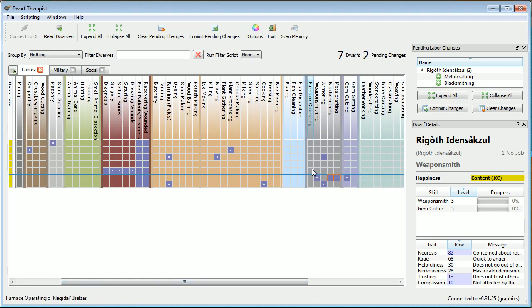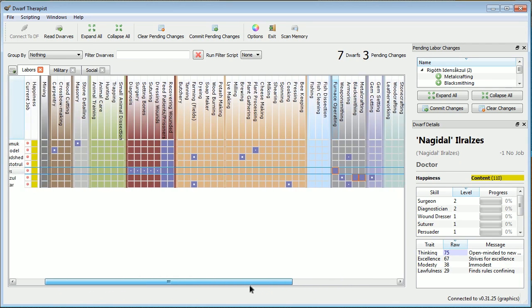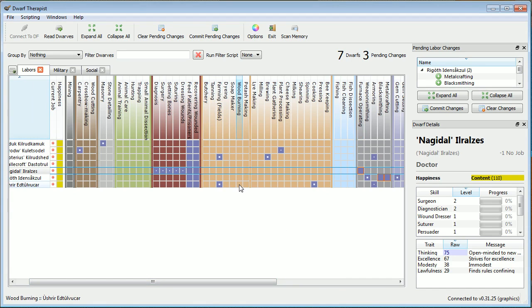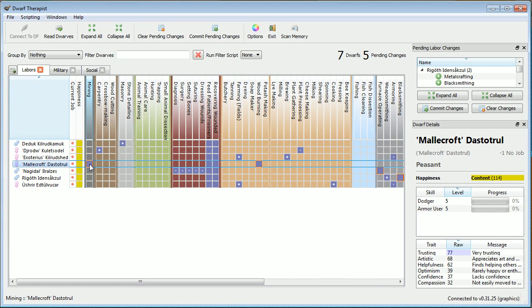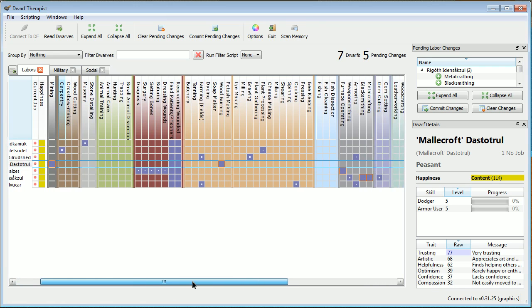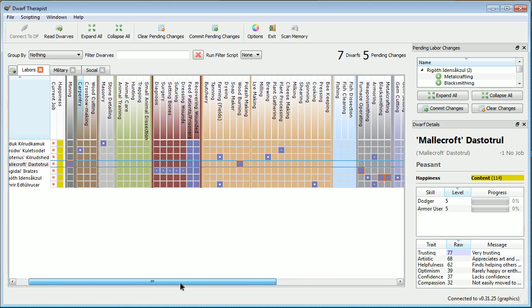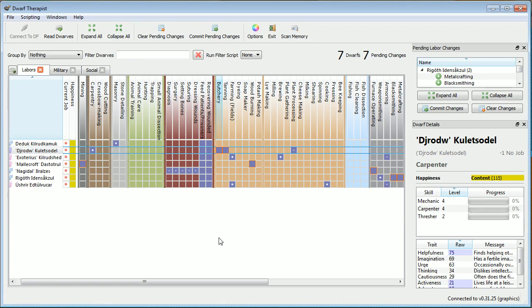What I need to do: I need to assign a wood burner and a furnace operator, as I'm making those steel weapons. My weaponsmith can double as blacksmith and metal crafter. I think NakiDahl can be the furnace operator. For wood burner, it will probably be Mollecroft — he will be the main miner early on as well. I will make NakiDahl a miner too, but he needs to first smelt everything.